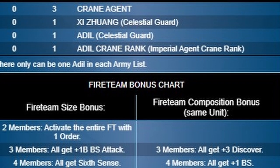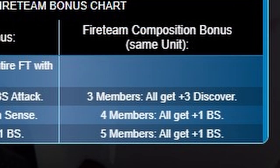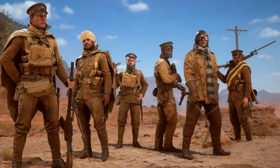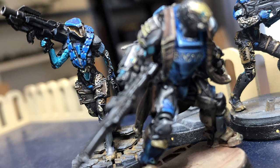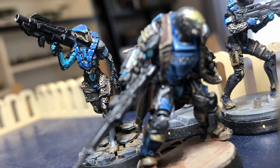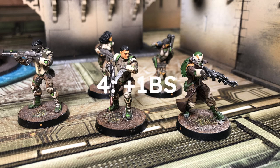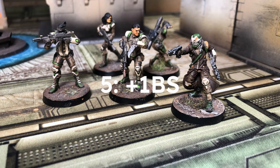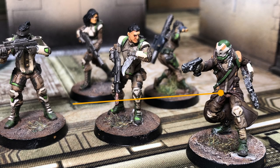Now it's time for a small but notable change from older editions: the composition bonuses. These only apply when every member of the team is from the same unit, or has a matching keyword for that unit. If the fireteam is composed entirely of troopers from the same unit or keyword, they get extra bonuses — all of which stack with the normal fireteam bonuses. For example, three Gulam get an additional plus three to their discover rolls; four Gulam get an extra plus one to their BS attacks; five Gulam get another plus one to their BS attacks. A five-man Gulam team in a task force would get plus three BS, plus one burst, sixth sense, and plus three to discover. A Jayadan isn't a Gulam, but if it has the Gulam keyword, the fireteam still gets all those composition bonuses.